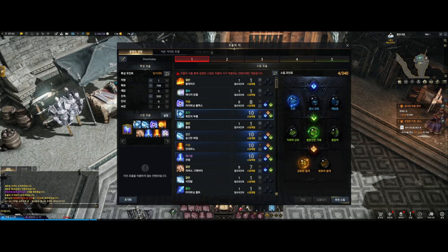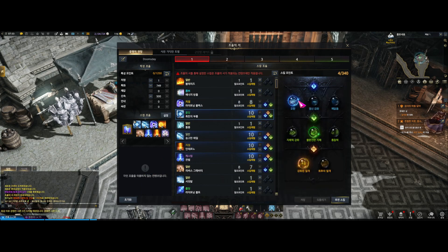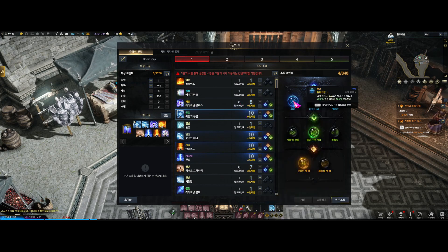The first skill is Cold Call. It spawns an orb at a location that causes a frostbite effect on the opponent; if they're in it long enough it outright freezes them. The first tripod reduces enemy attack speed by 20% and movement speed by 40% — standard frostbite CC. The other two are a 50% mana reduction and 30% increased gauge. Don't bother with those two; just take the first one.